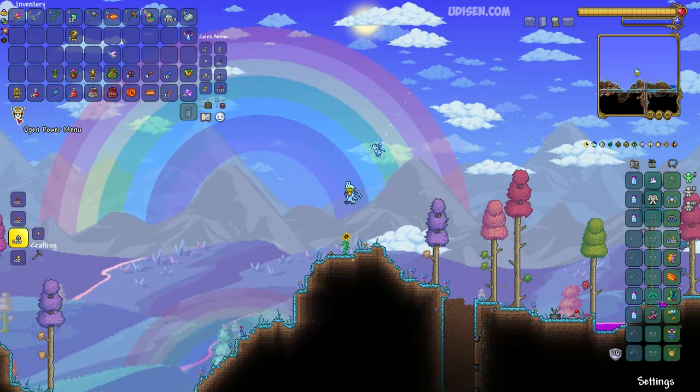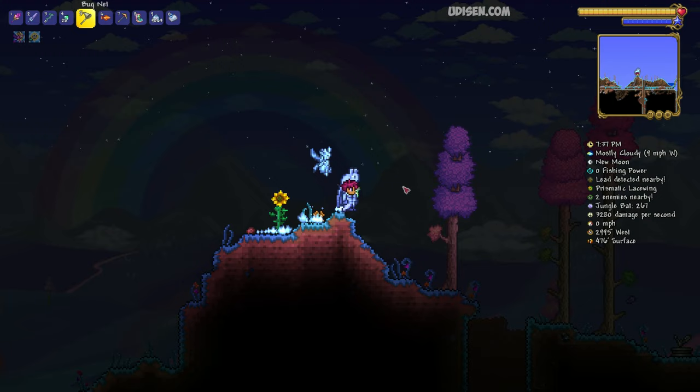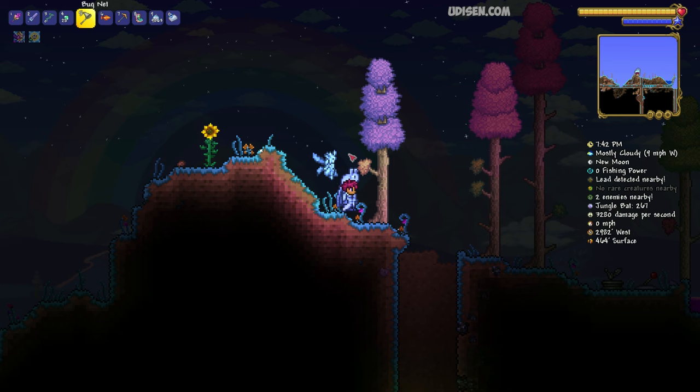At night in the Hallow biome, try to find the rare creature called the Prismatic Lacewing, which looks like this. If you want to fight the boss at another time, use a Bug Net and press left mouse button to capture the Prismatic Lacewing and save it for later.